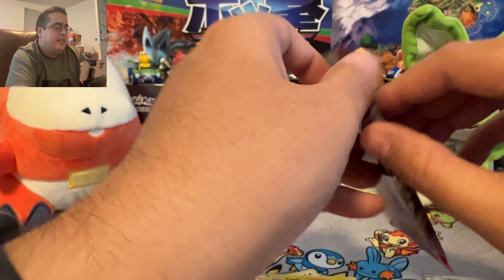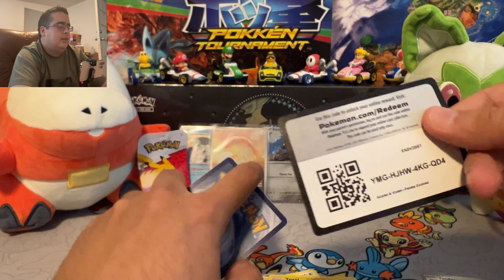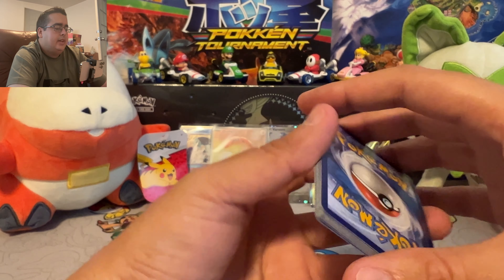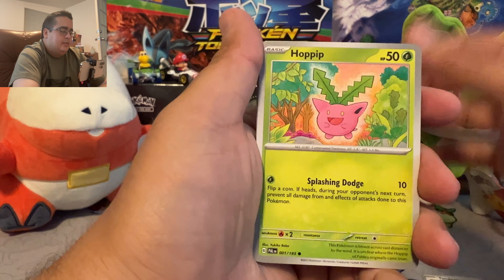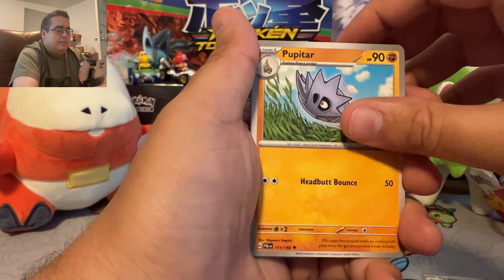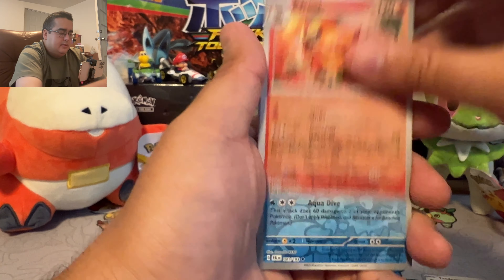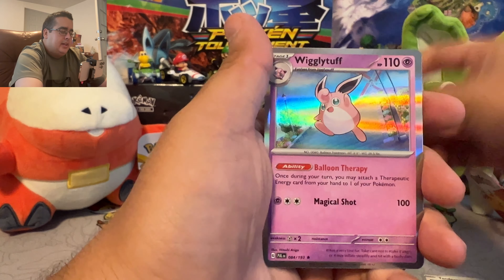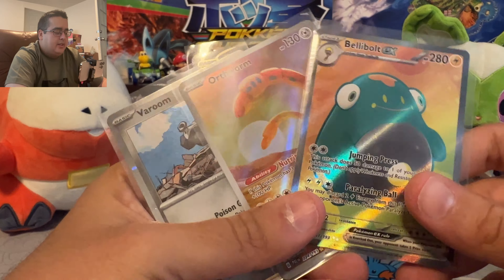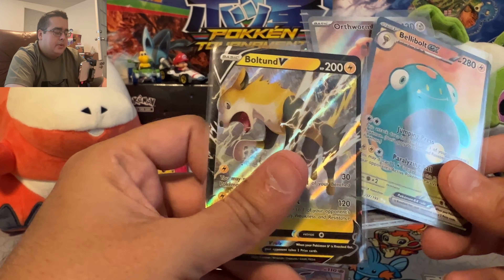Now on to the last Paldea Evolved — hopefully we can get another EX, alternate art, or full art. Now they're called illustration rares. Fighting, Hoppip, Makuhita, Pineco, Dino, Pupitar, Flamigo, Bombirdier, Pyroar, Pelipper, Tauros, and Wigglytuff. First pack was obviously the best — first pack with the Bellibolt and Orthworm promo foil and the Boltund V.